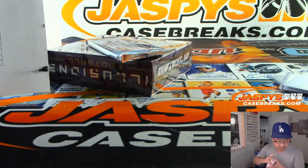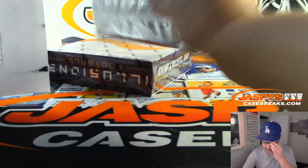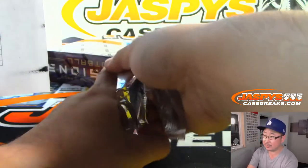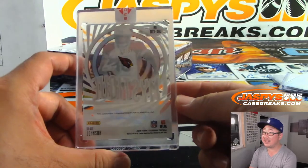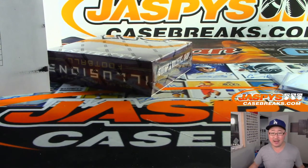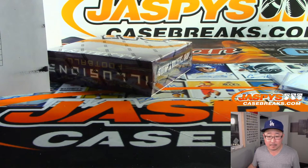Dennis, what was your question about one of the inserts in here? Someone had a question about a short-printed insert out of Illusions. The paste card is going to be David Johnson — nice, Mystique autograph, 15 out of 25, Marco with the Cardinals. Trophy Collection, says Dennis — that's what it was. I don't think we've seen a Trophy Collection yet. What do they look like? Are those one-of-ones? I guess they could be different numbers. I guess we'll try to find one.